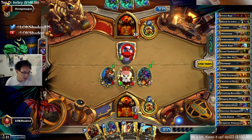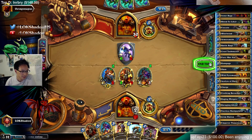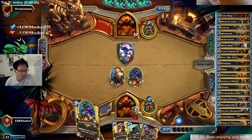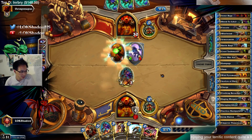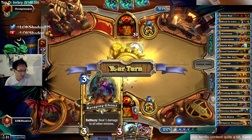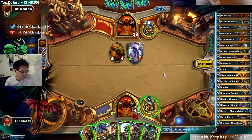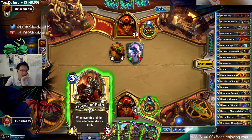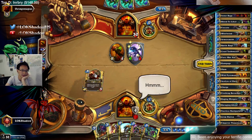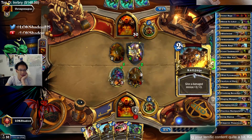I feel like I should probably cash in on the health here in case he plays Ravaging Ghoul. We have another Acolyte and Ravaging Ghoul next turn, which cleans this off. So Corcoron sets up so the Ravaging Ghoul trades with this. One option is Slam, Icar, Ravaging Ghoul — but that just clears the board and leaves out an activator for the Acolyte, which I kind of wanted to activate.